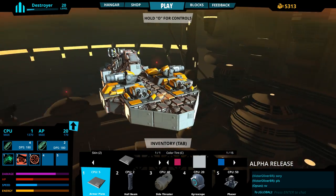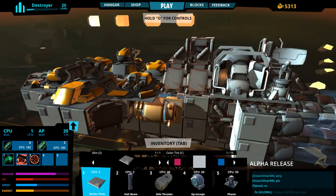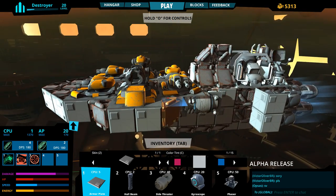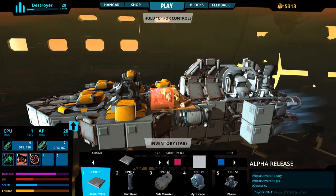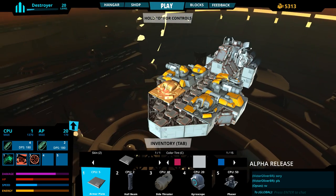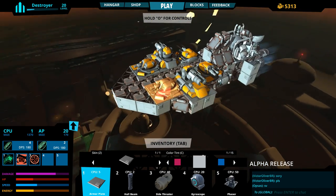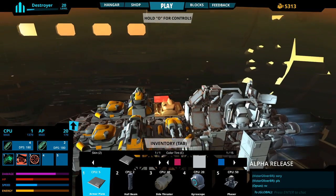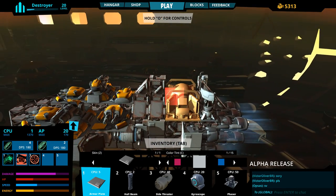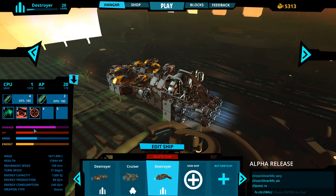Welcome back to Galactic Junk League. Today I built a destroyer using uber cannons and goss guns - not gatling, just regular goss guns. I have two on each side and two in the front because these don't rotate, so I don't want to have to rotate my entire ship to shoot in a sticky situation. I have no idea how this thing's going to do, but it might do okay - it's got pretty good damage, decent HP, decent speed, decent energy.